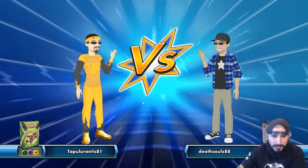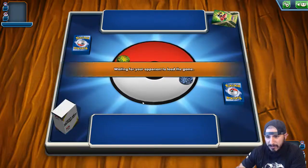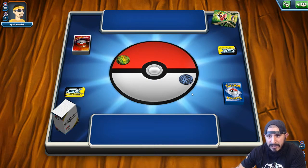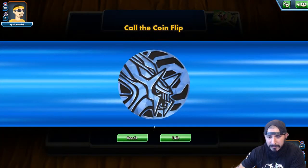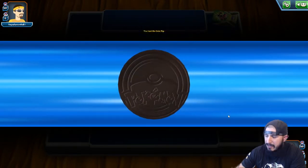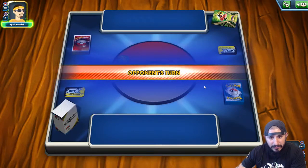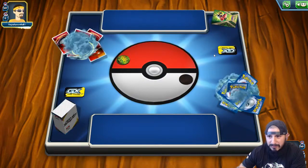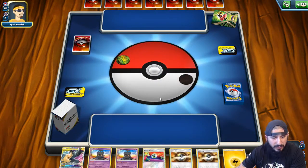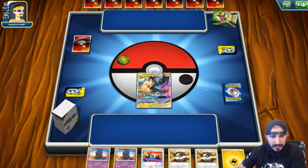I'm not sure what William is going to be playing today. He's been playing a Venusaur turbo version which has been playing out so well for him, getting wins at League Cups we've been having recently. Looks like I lost the coin flip, that's all right. Going second for Pikarom is good as well — we're able to do that full blitz. Looks like we got a pretty decent hand to start off with.